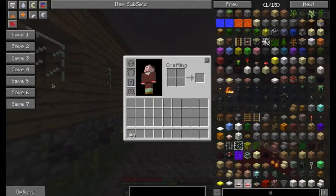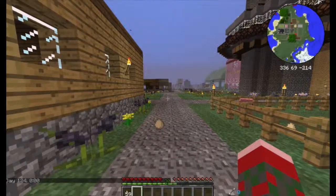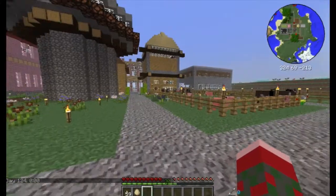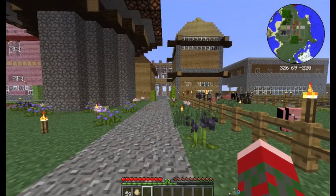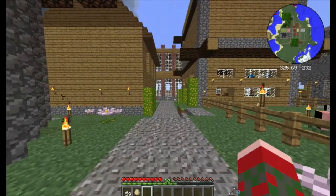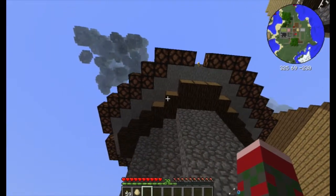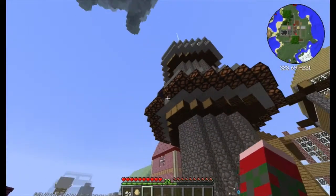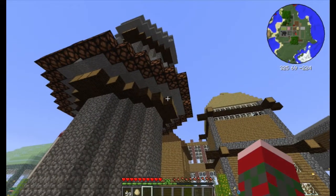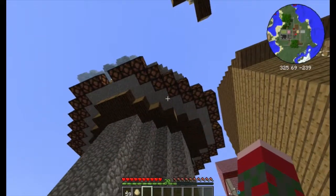I'm actually going to do a little bit of cheating. For the most part, I want this let's play to be in survival mode. However, when I'm doing things like showing you around and doing certain lesson-related things, I will occasionally be in creative mode. If you look up, you will see part of our astronomy tower. You'll notice that this little ring here is actually part of a meteor warning system, which we will definitely get to when we cover the Falling Meteors mod — that lesson should be relatively soon.